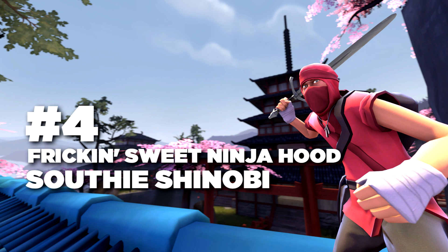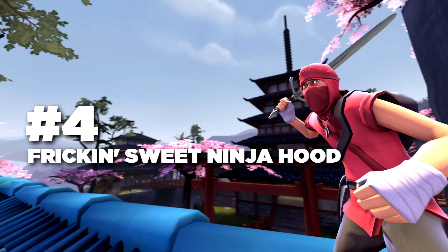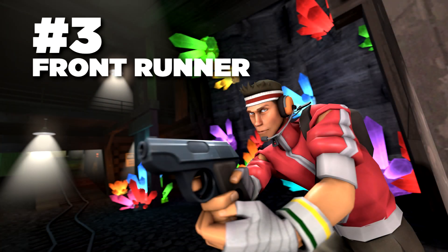At number four we have the scout ninja set, which is the Freaking Sweet Ninja Hood, the South D Shinobi, and the Red Socks. There are quite a few scout weapons that go with this, like the Three-Rune Blade, which looks really good because it fits the whole ninja theme. A lot of people like to pretend they're ninjas in TF2, and this set looks really nice. You could also swap the Freaking Sweet Ninja Hood for a Hong Kong Cone for a slightly different look.